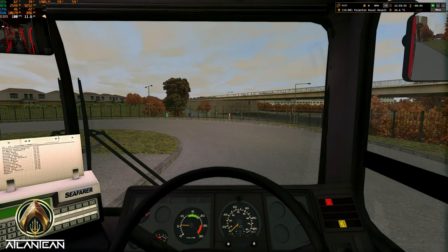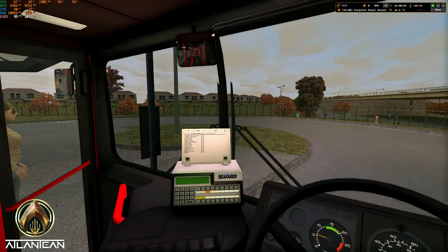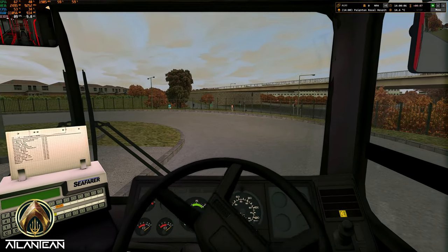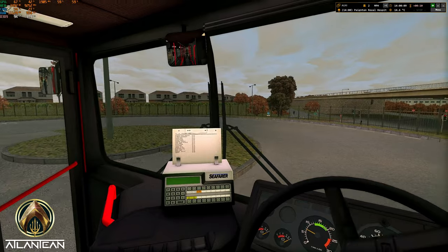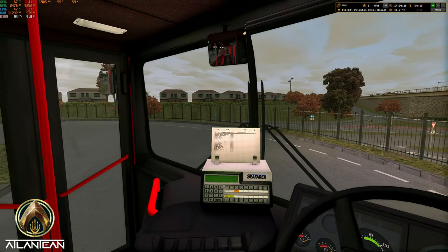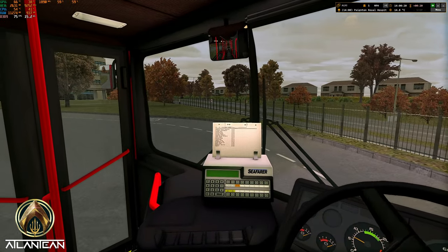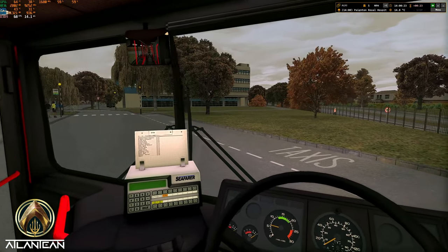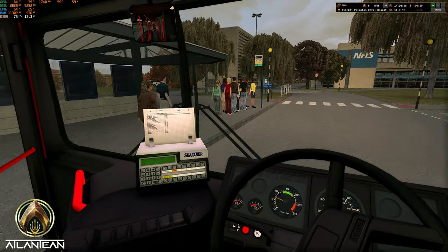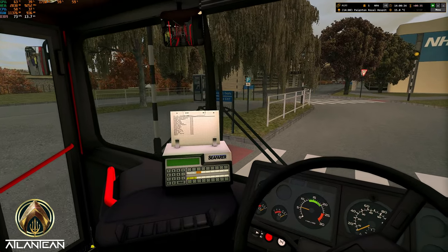Let's jump in the cab. Got the old Tobii eye tracker on today - head tracking is a must with this simulation. Using the Logitech G29 steering wheel, got the shifter, not that you need a shifter for this bus. It's not a Leyland Atlantean, which is what my channel is named after - my favourite bus. But this is a classic bus, the Volvo Olympian, proper workhorse.